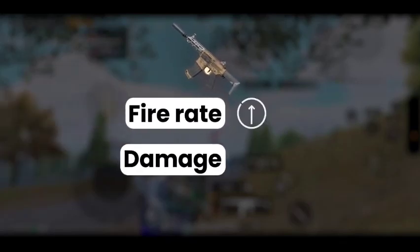Firstly, Honey Badger has a faster fire rate and higher damage than the M4. Let's watch these comparisons.